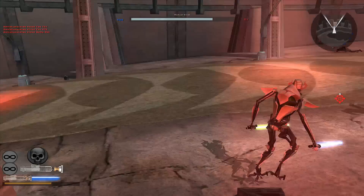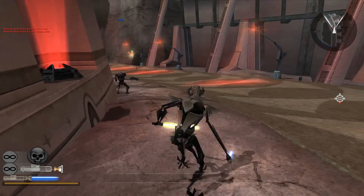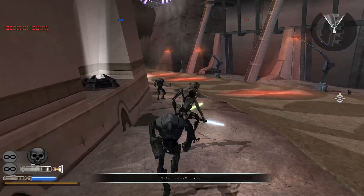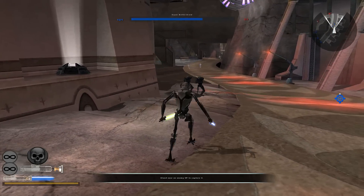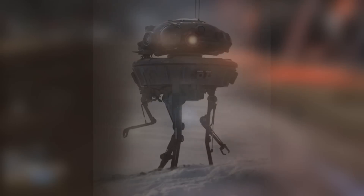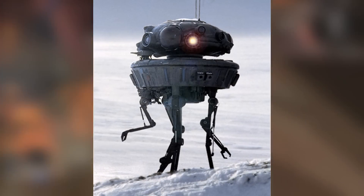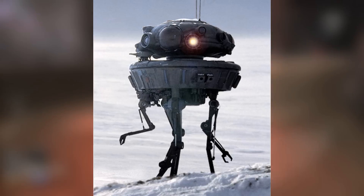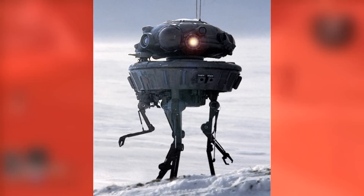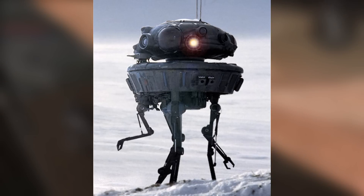This suggests that you'll be able to pick up some sort of AI controlled drone that will hunt down enemies. Files pulled from the alpha suggest that the Viper probe droid is in the game. I imagine this is what is being meant by finding a droid that can scan for nearby enemies, which is really cool because that's a cool looking droid from the films. It makes a very cool sound — if you don't know what it is, look it up. You will know exactly what it is if you've seen the movies.